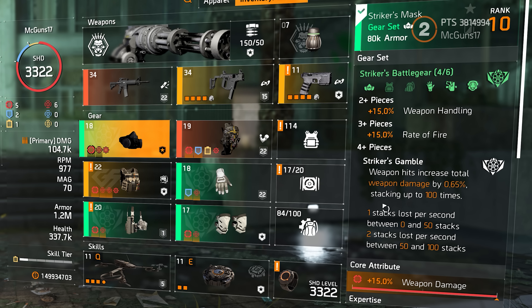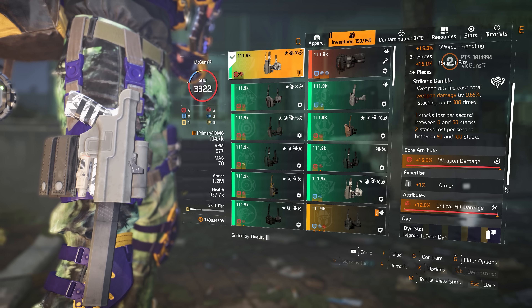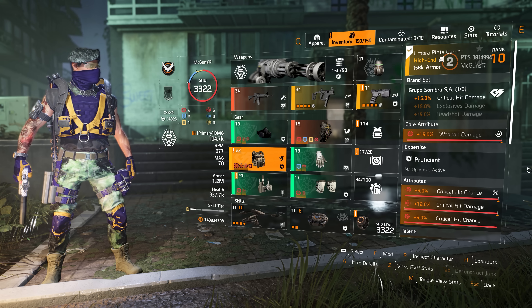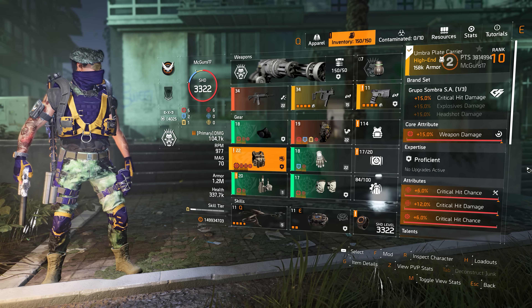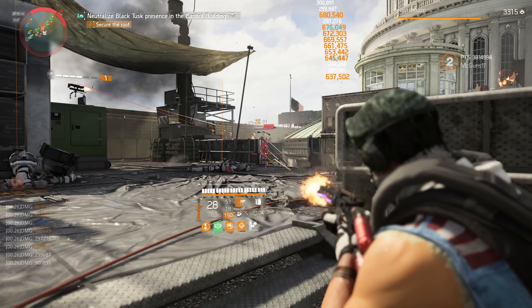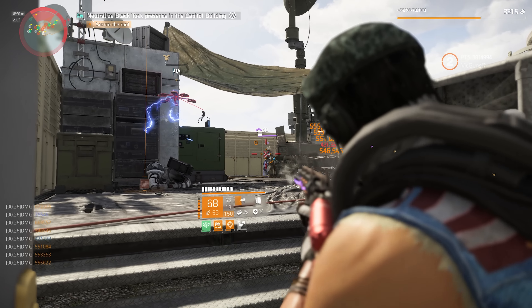For the mask, we have core attribute weapon damage, attribute crit chance, and a mod of crit chance. On the holster, weapon damage and crit damage. For the knee pads, weapon damage and crit damage. On the gloves, core attribute armor and crit damage. Moving to the chest piece from the Sombra brand — equipping one piece from Sombra gains you 15% crit hit damage. This chest piece has core attribute weapon damage, crit chance, and crit damage with a mod of crit chance. The talent on this chest piece is Obliterate: critical hits increase total weapon damage by 1% for 5 seconds, stacking up to 25 times — that's 25% weapon damage. Because we have a fast-shooting weapon with 60% crit chance, Obliterate will be activated very frequently.